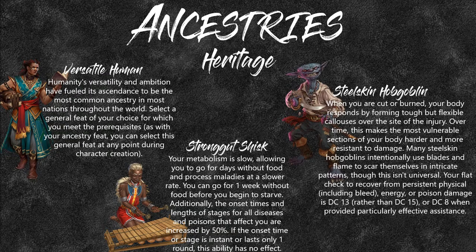Steel Skin Hobgoblin: your flat check for recovering from persistent physical, bleed, energy, or poison damage is 13 rather than the usual 15 (or 8 with help). So if you get poisoned by your own concoction, you just need to roll a 13 or higher to ignore it.